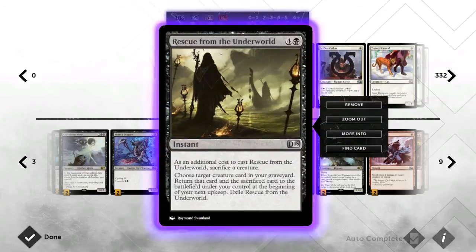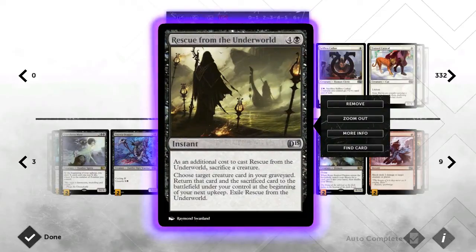Two Rescue from the Underworlds — I had to drop one just because in playtests I seem to have three in my opening hand every game. This card is just fantastic — gets you back a really big threat, both creatures enter the battlefield and trigger all their enters-the-battlefield effects. It's just ridiculous and obviously fantastic in this deck. You're probably better off running three, but I've just been drawing them like crazy, so I cut down to two.